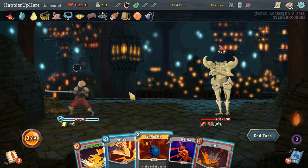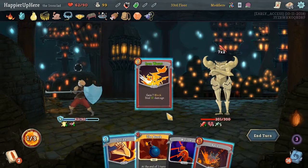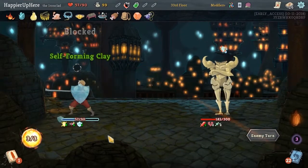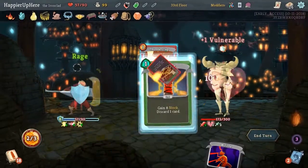I can't think of a way to get enough block. Can do Iron Wave - that gives us 9. Can't perfect this one either. It's an interesting deck type I hadn't seen before, but it's very hard to perfect enemies this way.